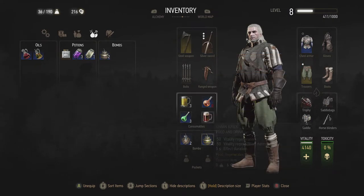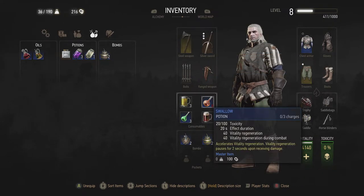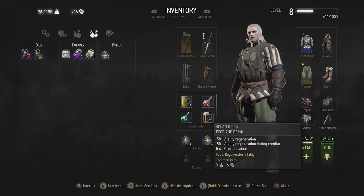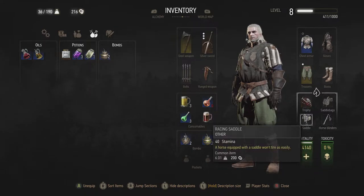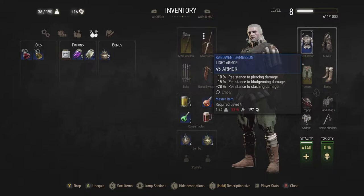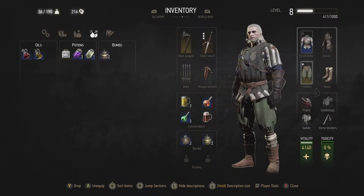What about Swallow? This accelerates vitality regeneration. Vitality regeneration applies to food and stuff like that as well. You can see on the bottom there my current vitality is 4140. As Geralt levels up — you can see on the top right my level is 8 — as he levels up to the next level he will automatically see a boost to vitality.